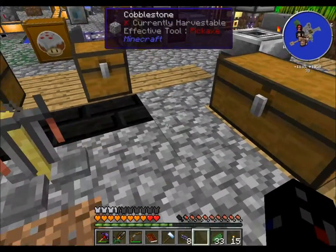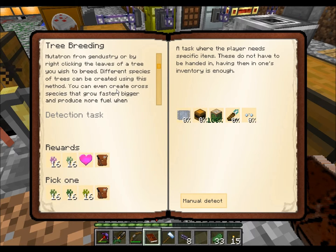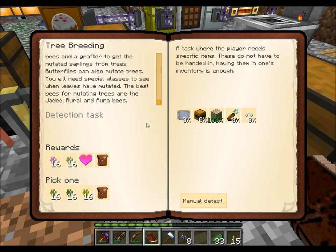Let's see what the next one is - tree breeding. I actually have to get into tree breeding. Destrial grafter, alveary, spectacles, breed trees. You'll need to collect pollen from different trees and combine the pollen either with the mutatron from Genosphere by right-clicking the leaves of the tree you wish to breed. Different species of trees can be created using this method - you can even create cross species that grow faster, bigger, and produce more fuel when processed in the fermenter. You'll need a seed to collect pollen using bees and a grafter to get the mutated saplings. Butterflies can also mutate trees, and you'll need special glasses to see when leaves will be mutated. The best bees for mutating trees are the jaded, rural, and aura bees.